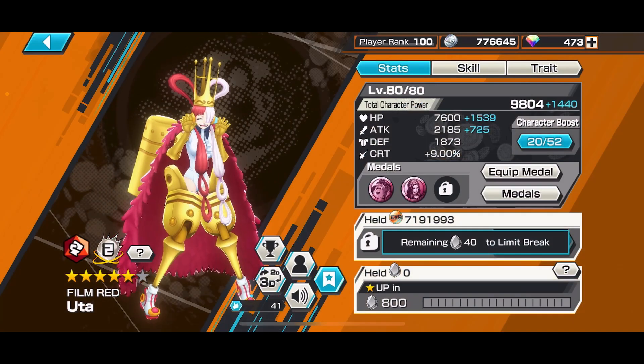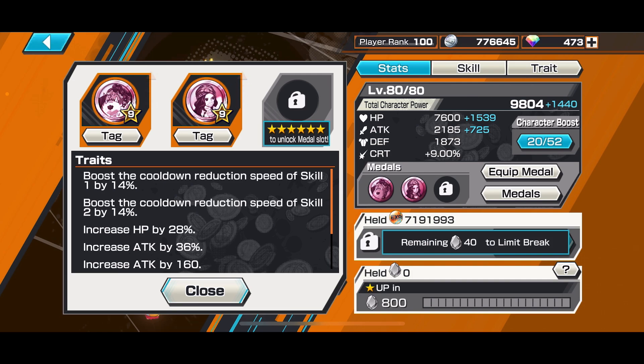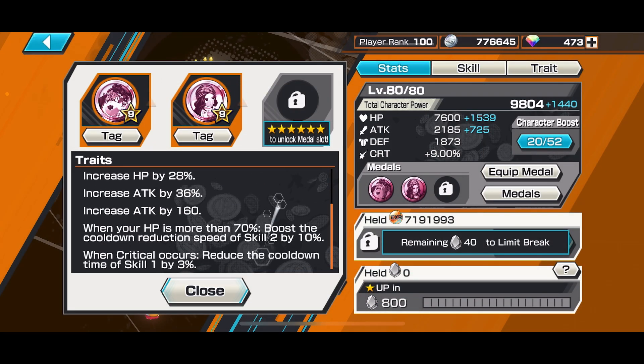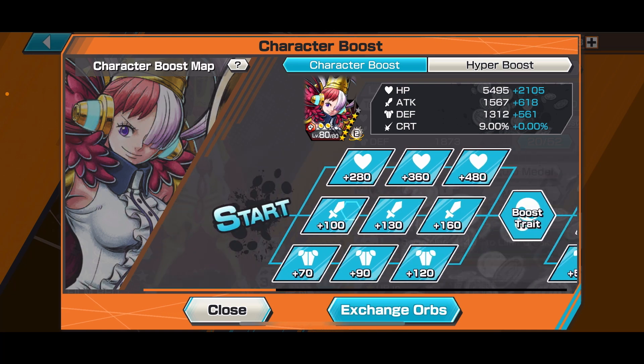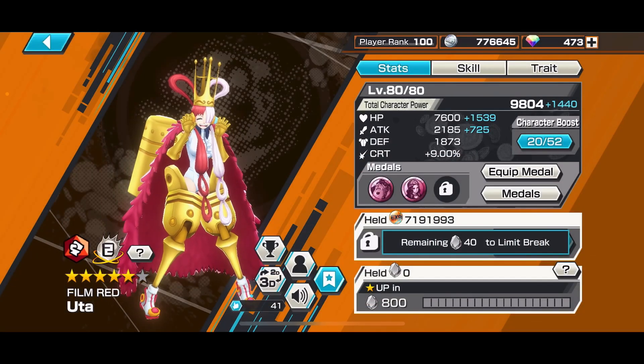For Uta, the medal set I'll be using is the current event medal — a Jinbei medal and a Robin medal. This provides Skill 1 and Skill 2 cooldown. Every time I have more than 70% HP, I get a Skill 2 cooldown of 10%. And if I land a critical hit, I get a Skill 1 cooldown of 3% per critical hit. The character boost is fully boosted too — really worth investing in her, she's really strong.